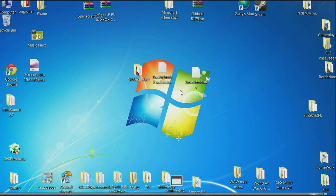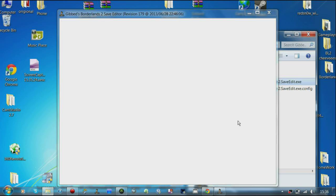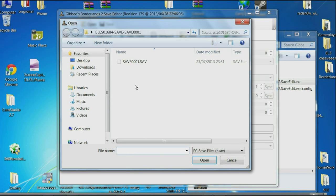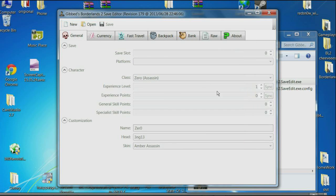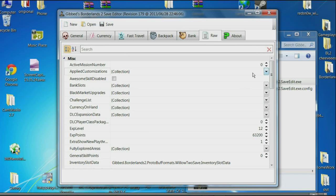What I'm going to need is these two things here. The first one is Gibbed Revision 179, which is the newest one out. Open, Desktop, Save Game — make sure it's on your platform. So let's go ahead and open it, and let's go straight over to the Raw tab.